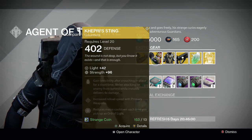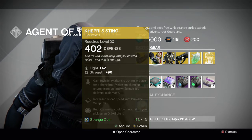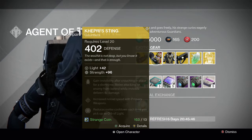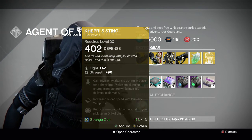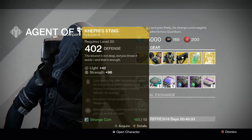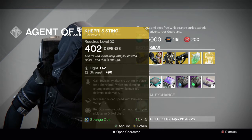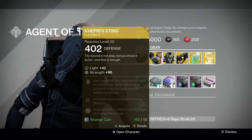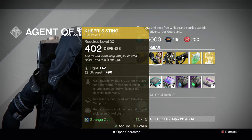For the Hunter we have the Kepri Sting gauntlets. It has full Strength on it and its perks are: gain invisibility after crouching in place for a short time, melee attacking an enemy from behind while invisible deals four times damage, increased reload speed with primary weapons, and reduced melee cooldown each time you pick up an orb. I just got this from my Lighthouse chest last week and I'm still leveling it up. It looks a little situational, but you could use it as a Gunslinger since you can crouch and gain invisibility — that's pretty cool.